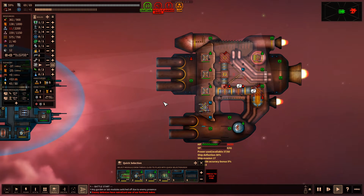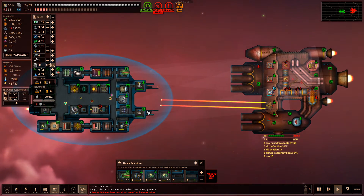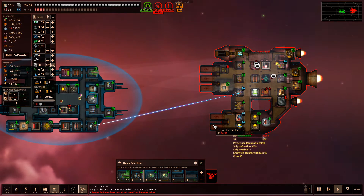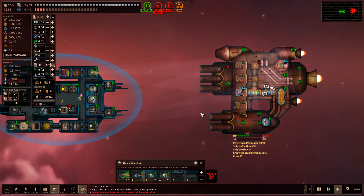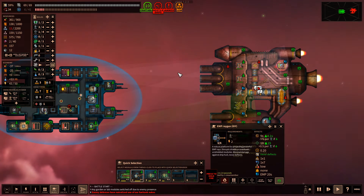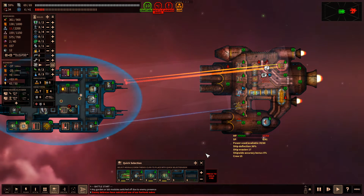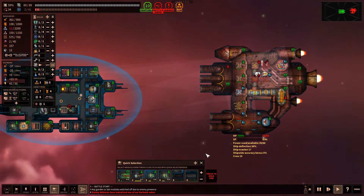Looks like they only have one gun remaining. We're going to continue to ECM right around it - the other gun did come back up but hopefully we'll be able to keep chewing through them. 30 of 53 health remaining and they are not able to get through our shields very quickly. I'd like to have some faster shield bank recharge at some point. Our ECM is keeping most of their guns down.